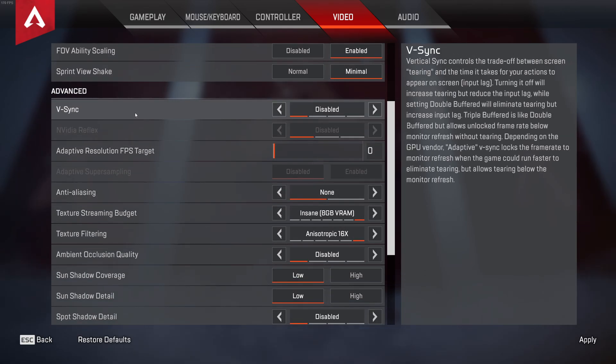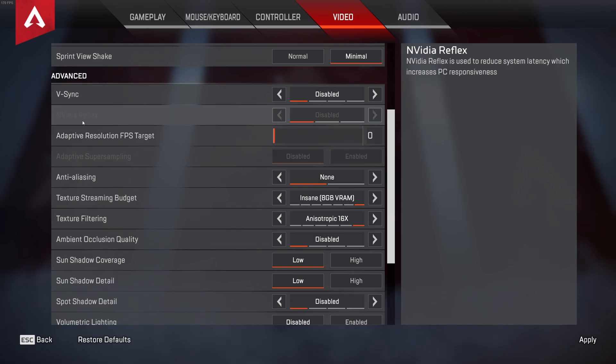For VSync, I have it disabled because I have a FreeSync monitor. If you have FreeSync or G-Sync, don't use VSync. If you don't have those technologies and you experience a lot of screen tearing, you can enable VSync, but keep in mind it will add input lag — it's your decision based on whether you can tolerate tearing. For NVIDIA Reflex, make sure to enable it — it will help reduce your latency.